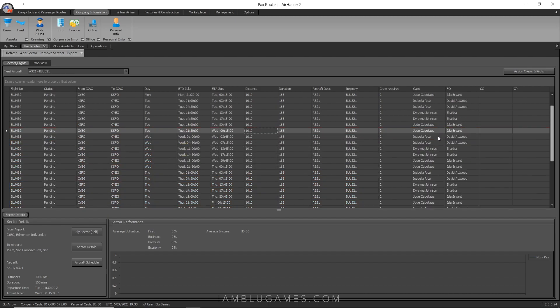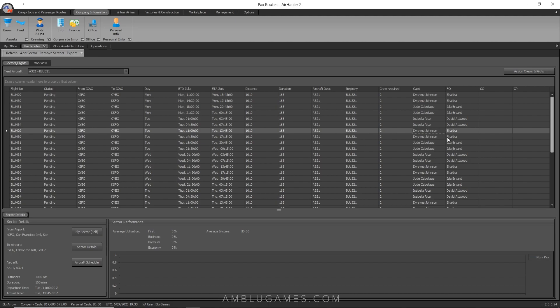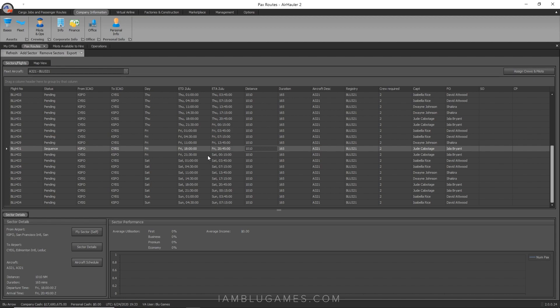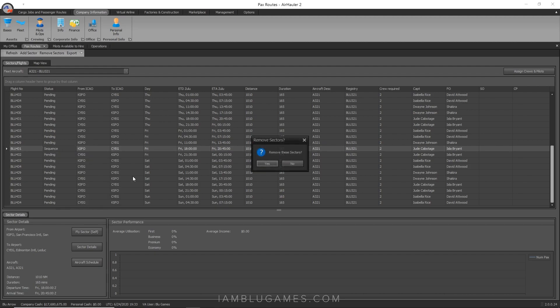Dwayne Johnson comes back to work every morning at 11 AM Zulu, the schedule starts out with him, and it ends with Isabella and David. That's how easy it is — oh wait, something's going on here. I think we have a duplicate. I have seen this happen a few times. We do have a duplicate sector, so you want to double-check your schedule from time to time. I would just delete that duplicate sector to get rid of it.